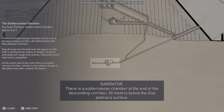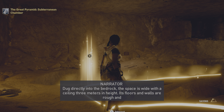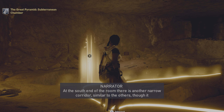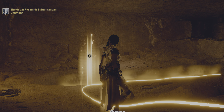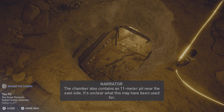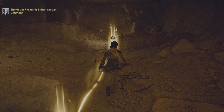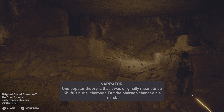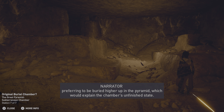There is a subterranean chamber at the end of the descending corridor, 30 meters below the Giza Plateau surface. Dug directly into the bedrock, the space is wide with a ceiling 3 meters in height. Its floors and walls are rough and uneven, indicating that it was never completed. At the south end of the room there is another narrow corridor similar to the others, though it abruptly ends after roughly 20 meters. The chamber also contains an 11-meter pit near the east side. In the game, this well leads to a fictive underground complex containing key game-related mysteries. The subterranean chamber's original purpose remains a mystery. One popular theory is that it was originally meant to be Khufu's burial chamber, but the Pharaoh changed his mind, preferring to be buried higher up in the pyramid, which would explain the chamber's unfinished state.